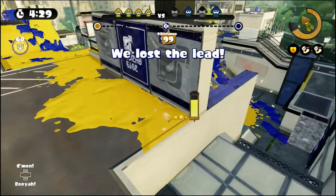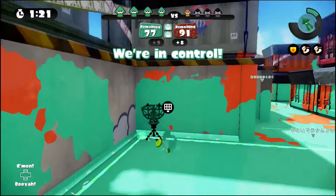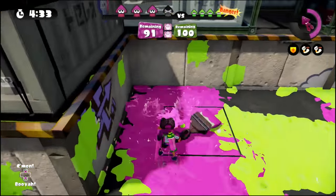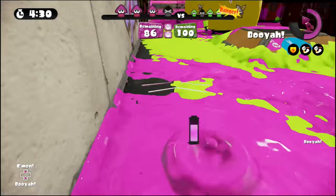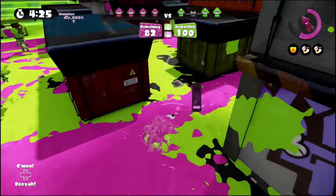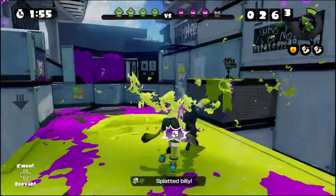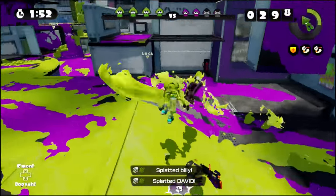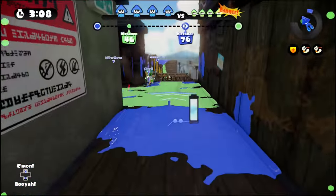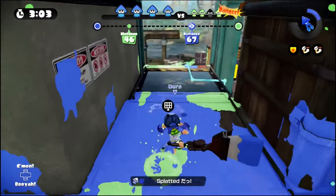Putting your beacons in strategic places is crucial for helping your team. If your team is in the lead and you have good map coverage, put your beacons around the middle of the map to help you keep control. However, because the Octobrush is good at quickly getting into enemy territory, you can put down strategic beacons to help your team get an ambush. Putting beacons visible to the opponent can also be useful as it distracts them, letting you get a good ambush. If you put your beacons in enemy territory, keep an eye on your gamepad to follow enemy ink trails.